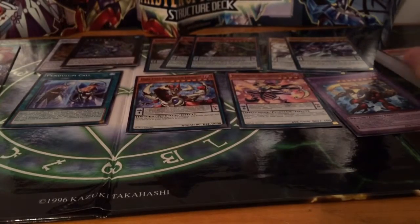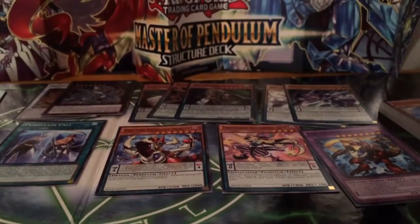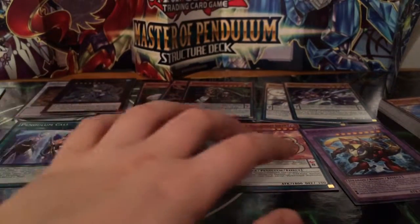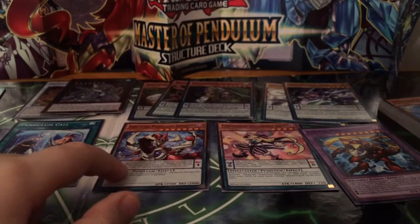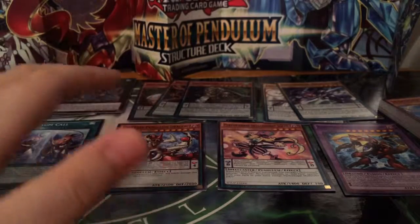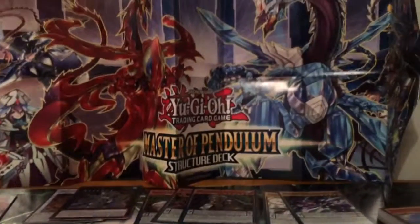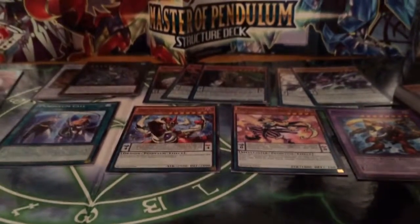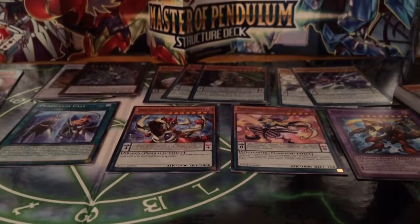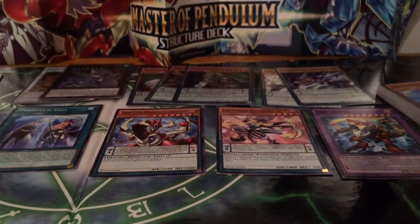So yeah, it's definitely a really great deck for people that want to do pendulum summoning. We have two amazing broken cards, the Odd Eyes Pendulum Dragon, our fusion, synchro, and XYZ monsters, Wisdom-Eye, Oath Dragon, Noble Dragon, Dragon Pulse and Dragon Pit which are pretty good cards, and of course the big playmat. I hope you liked this Yu-Gi-Oh Master of Pendulum structure deck opening — bye!